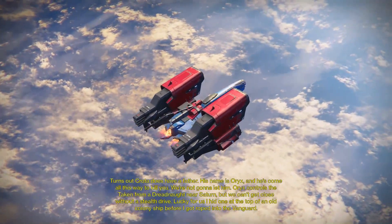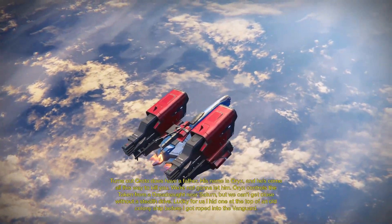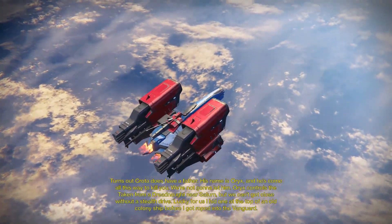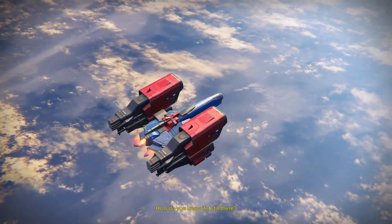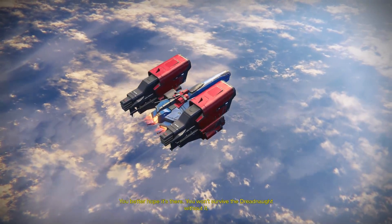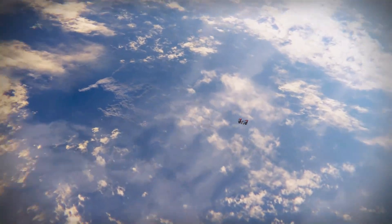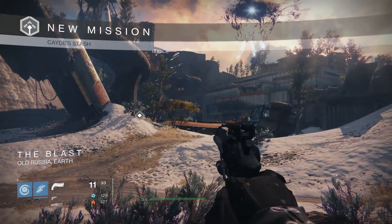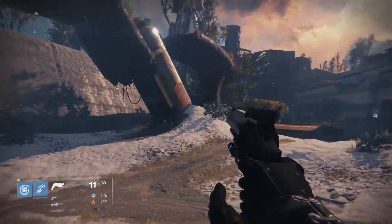'Turns out Crota does have a father - his name is Oryx and he's come all this way to kill you. We're not gonna let him. Oryx controls the Taken from a Dreadnought near Saturn, but we can't get close without a stealth drive. Lucky for us I hid one at the top of an old colony ship before I got roped into the Vanguard.' How do you know it's still there? 'You better hope it's there - you won't survive the Dreadnought without it.'